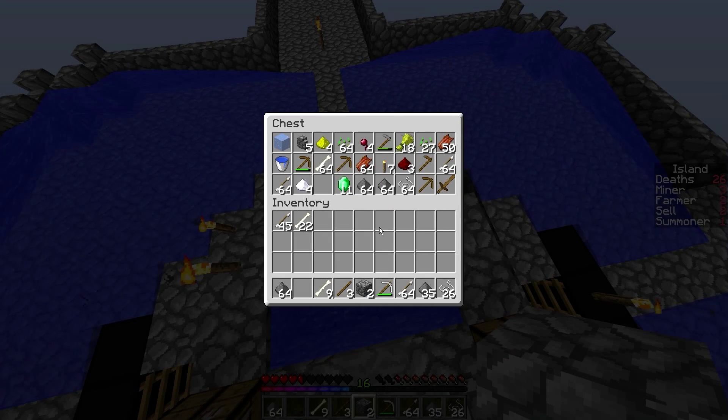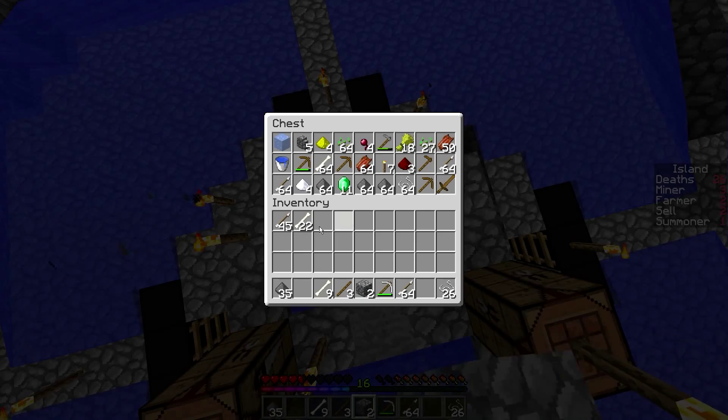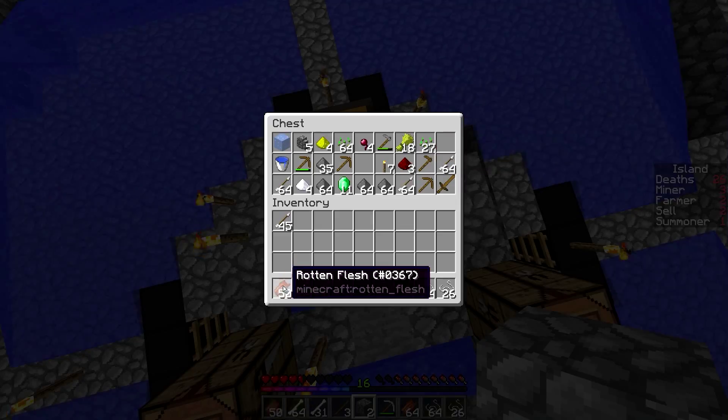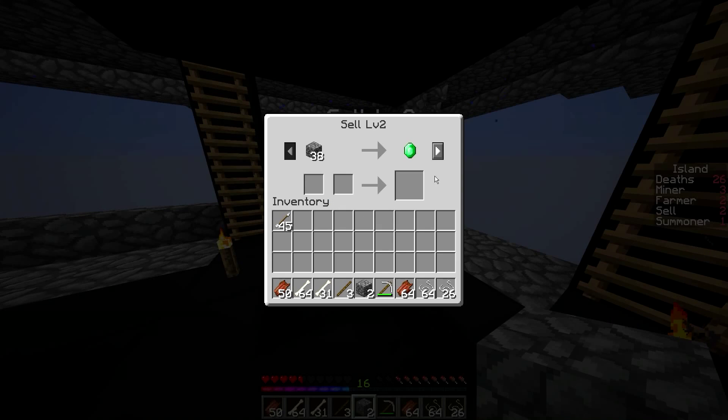I've collected a lot of resources. We're gonna go trade all these — we need the bones, gunpowder we can't trade right now, string, arrows can stay there. And rotten flesh — we can take rotten flesh and trade that as well, so you can see how many emeralds we can get. As you can see, two of them have despawned for some weird reason, but I'll sort that out.